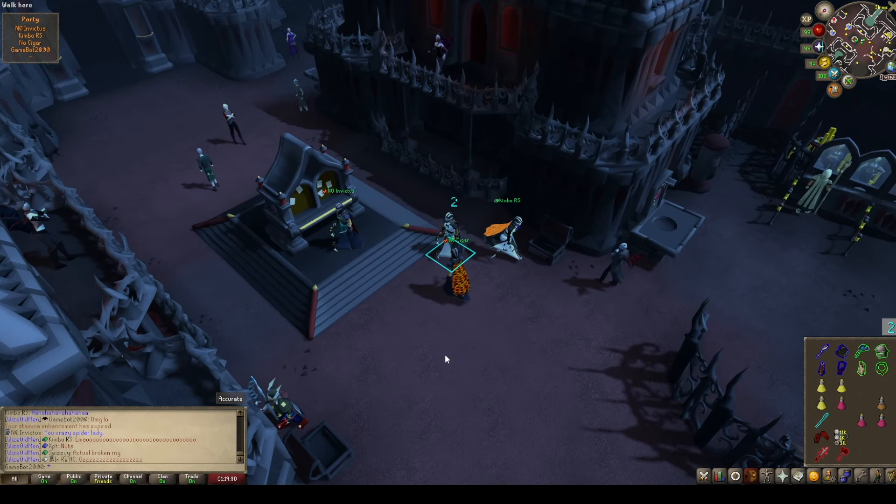We're going into Nylocas. Make sure you have a stamina potion — if you didn't bring one, buy one from the bank chest after Bloat. Our ranged DPS shared a stamina potion with us, so we have that extra run energy. As melee DPS, our goal is simply to kill the white melee crabs — that's our number one priority. We don't need a special weapon like the ham joint or swift blade; we can just use the whip. Claw scratch is an option if you have a scythe but no swift blade, but we're using whip for all these.